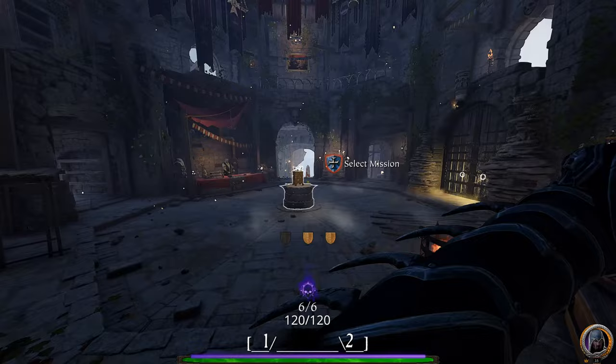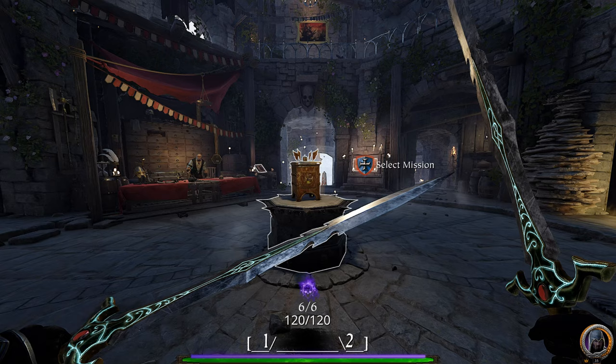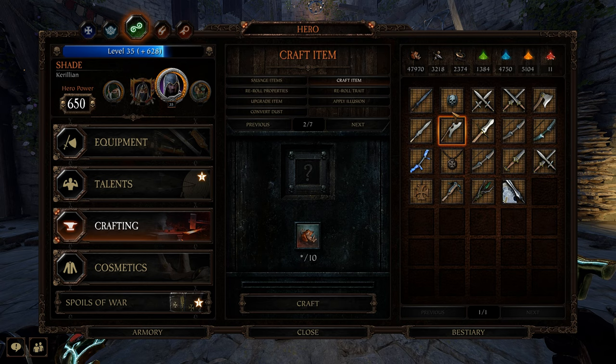But before we move on to reaching 300 item power, let's first take a look at the crafting system. Assuming you haven't modded your game, it's going to look something like this — which is not optimal. I'd suggest enabling the mod UI improvements, which changes the outlook of the crafting system so that you have all menus available from a single window. In a nutshell, the crafting system is pretty straightforward. You have four buttons that will automatically move all items of a certain quality into the salvage items menu — the quickest way to salvage items you no longer have a use for. Then there's the craft item menu, which crafts new items.